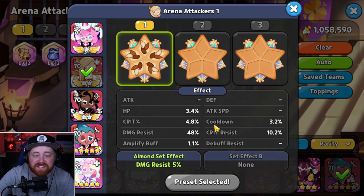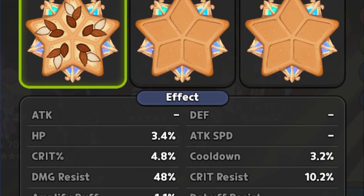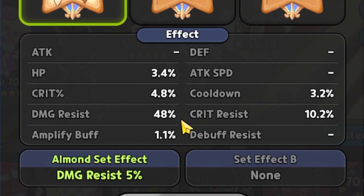The next cookie is gonna be Financier, running a full Solid Almond set, as you guys can see here. We're trying to stack as much Damage Resistance as we possibly can, coming in at 48% to aid their overall survivability.